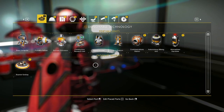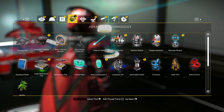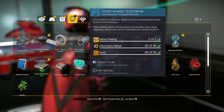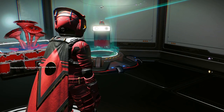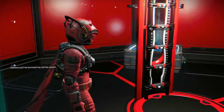The teleporters take two metal plates, 40 chromatic metal, and 30 gold each. The teleport cable is free. You step on it and it sends you to the other one.